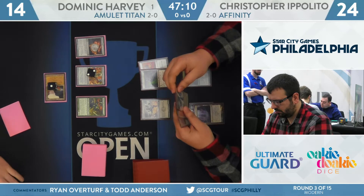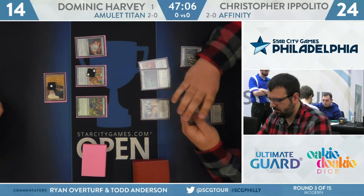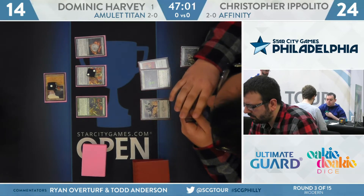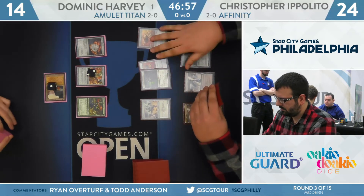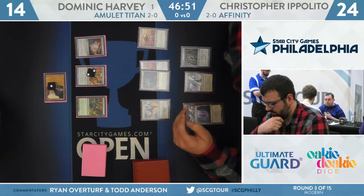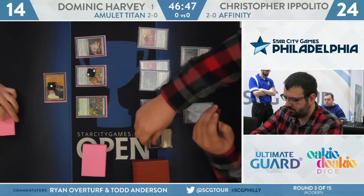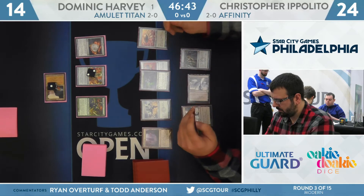He likely just has to pop this before he takes damage. There's a chance Harvey can just soak another attack and then use the Engineered Explosives kind of like a Time Walk, right? If your opponent doesn't put another two-drop on the battlefield, that's pretty good for you. With that said, I think you've just got to get in as much damage as possible if you're the Affinity player without putting another two on the battlefield. Dom Harvey is well within his rights to go ahead and activate the Engineered Explosives to make sure his life total stays pretty high.